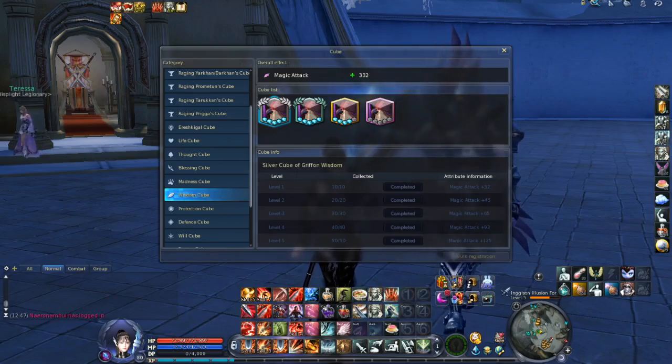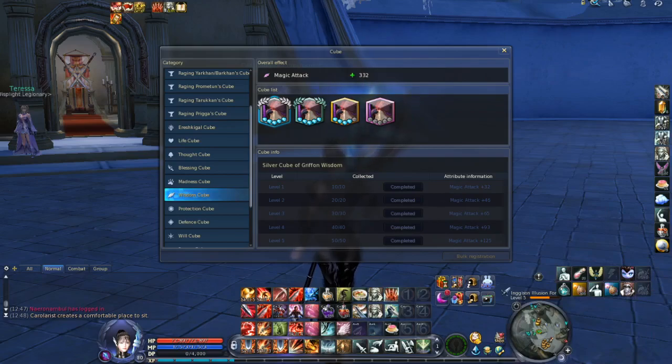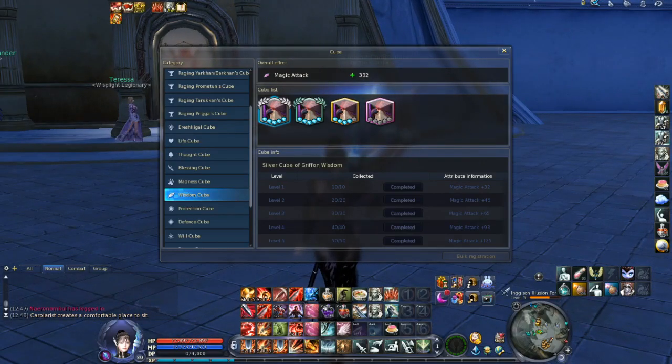It doesn't matter whether you play PvP or PvE — your stats are higher. This is the reason why Cubes are so important. With Cubes and the Cube system, you are getting much higher stats for your characters, and of course your characters are stronger.